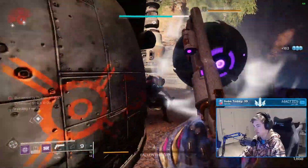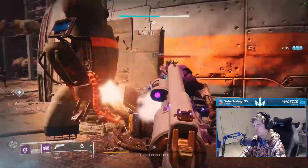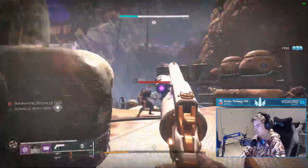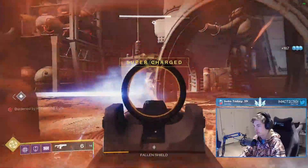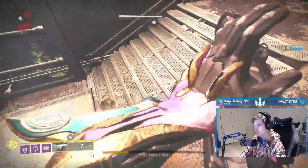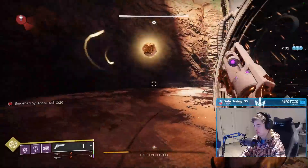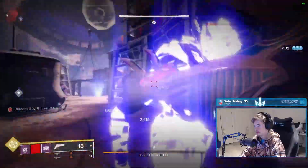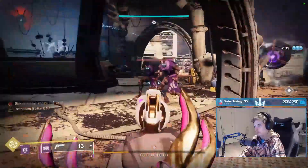Next up is the Fallen Shield encounter, where my number one tip is to eliminate the Solar Cannon Vandal ASAP on whatever island you are fighting on. This guy is the most lethal enemy around and dropping him can make things a lot smoother. Make good use of your ability to regen health with melee kills while you deposit charges to the crystal, and keep an eye out for the Arc Captain as he is the only other enemy who can really hurt you a ton. This encounter tests your patience more than anything, so play calm and play slow and you will be just fine.